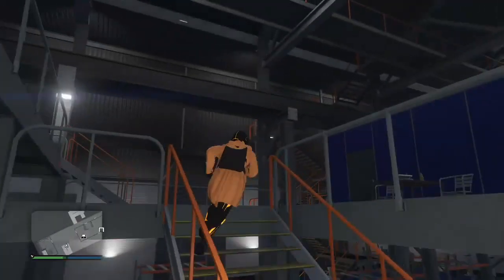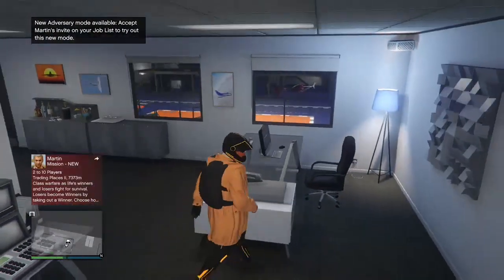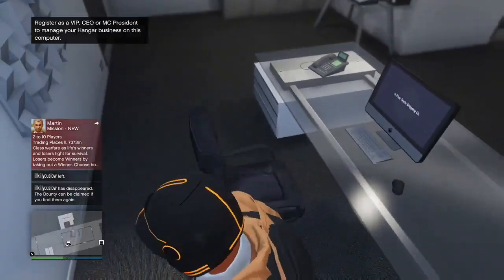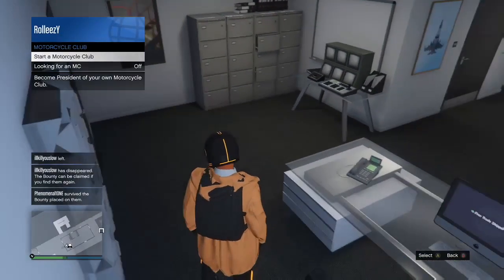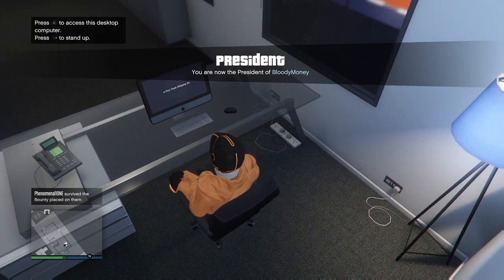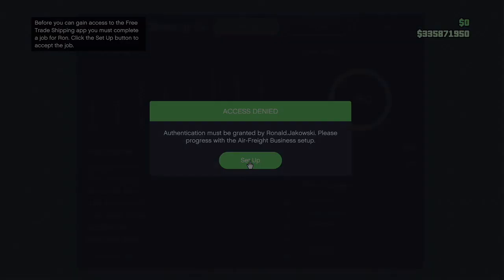We've already spent close to $5 million just on the hangar alone, so it's pretty pricey with all the upgrades. You're going to go ahead and go into your office where the laptop is - really nice looking. The hangar is massive, it is huge. Just like the bunkers, you're going to need to sign in as an MC President, VIP, or CEO. When you first sign in to the computer, it's going to ask you to do the setup mission. Right away - access denied. Authentication must be granted by Ronald. Before we do that, we do have to press setup and start the setup mission, just like the bunkers.